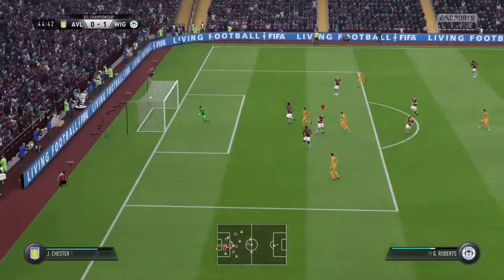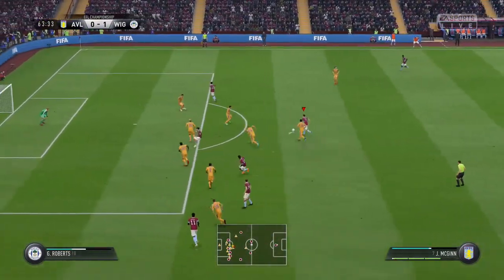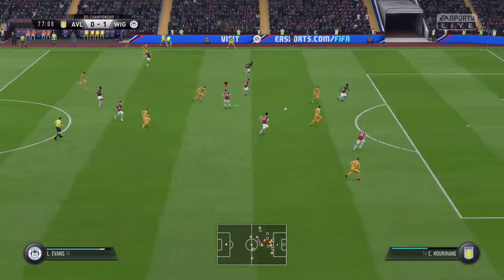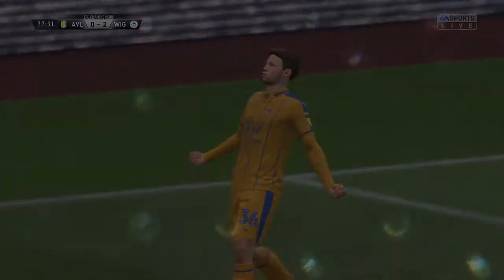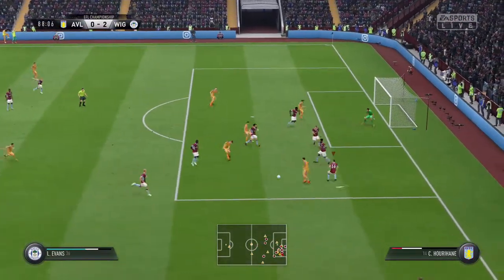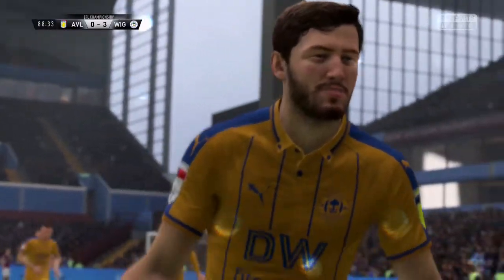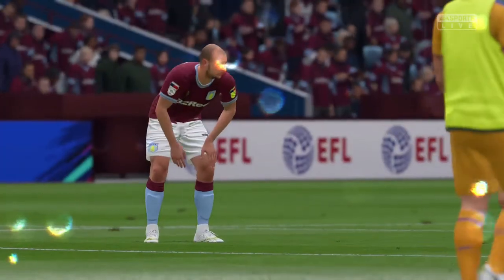Wigan on the ball again, knocking it backwards and forwards and they've hit one from distance in a similar sort of situation to the Grealish effort. Big hit there from McGinn. And we've given the ball away again in midfield. Through ball and that's a surefire goal - 2-0 to Wigan. Out down the wing, Conor McManaman on the ball, out to Evans, knocks it back. Really scrappy, really scrappy defending, and it's 3-0 to Wigan.